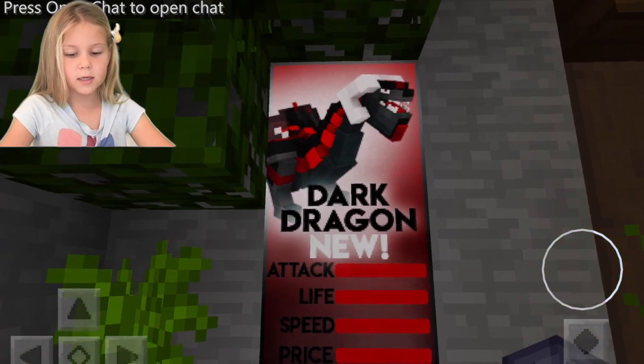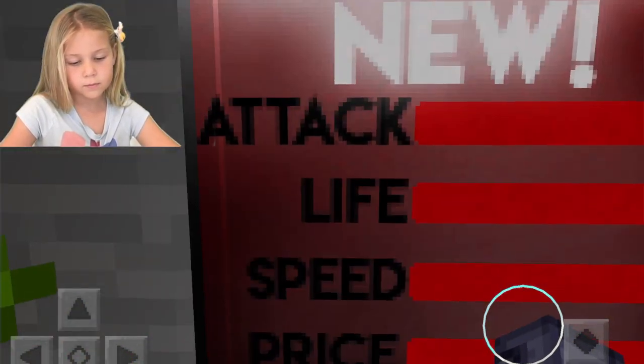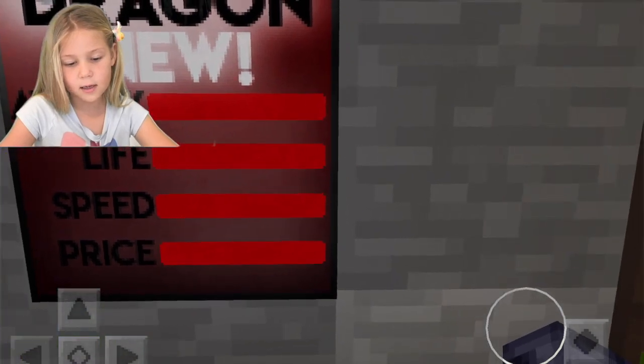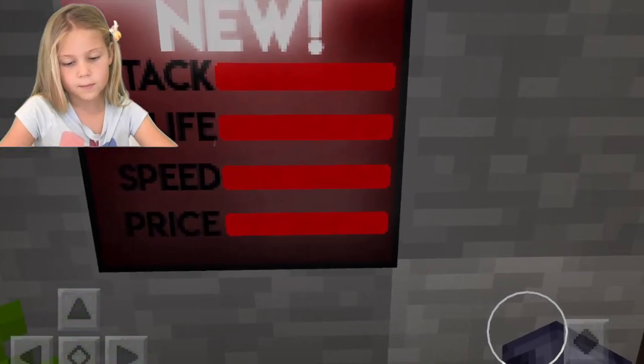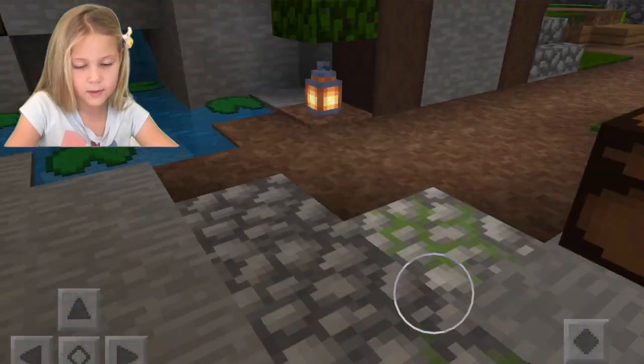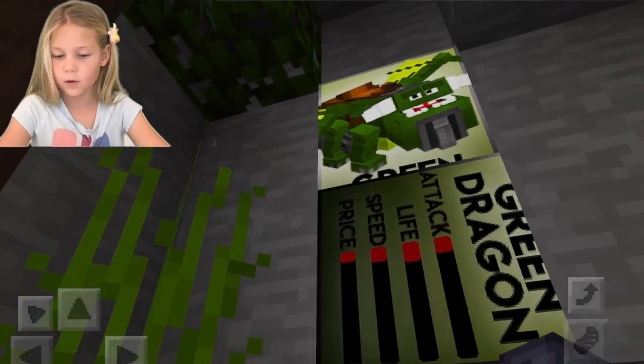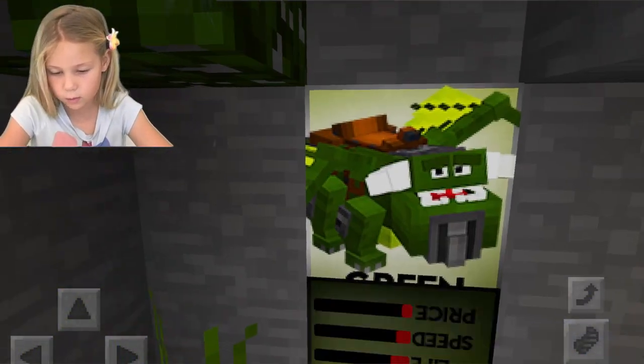It's right here — this is what it looks like. It has full attack damage, full lift, and full speed, and the stat at the bottom is full too. These are all the dragons — this is the first one, the green dragon, and it's the weakest.